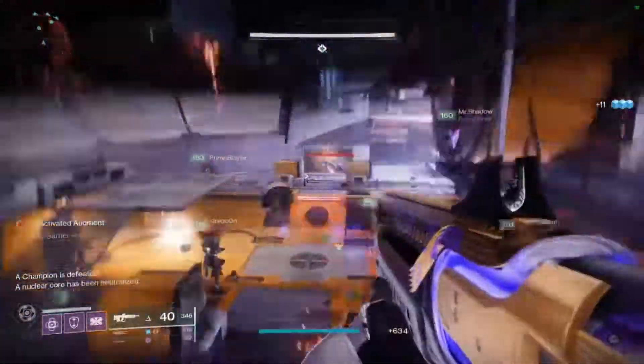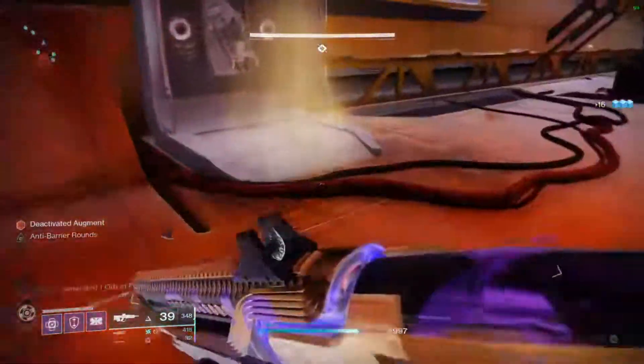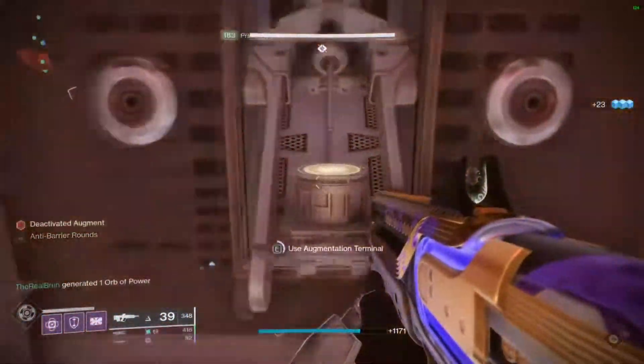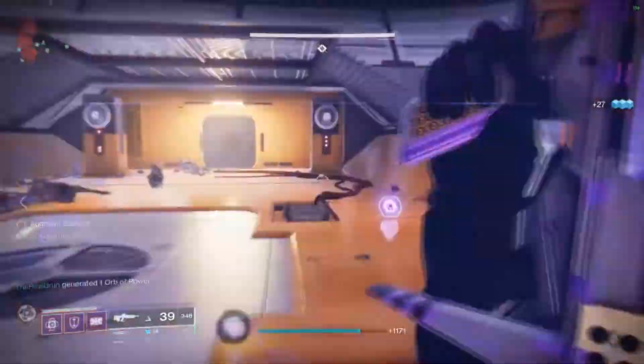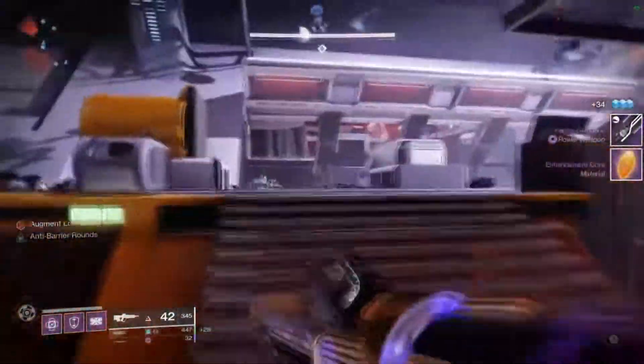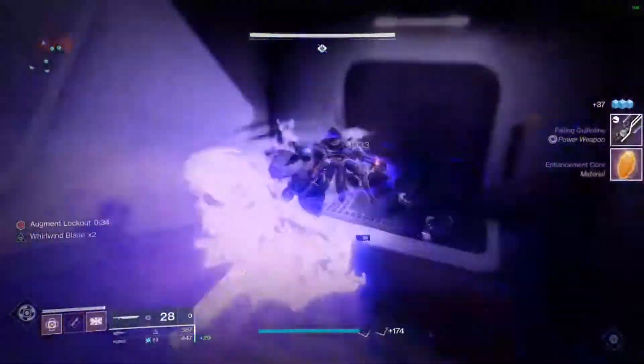Grenade Launchers — it's not the heavy ones, it's the special ammo ones. The hold-and-release detonation function is being discarded. So instead of you having to hold the trigger down and let go when it's near the enemy, it will now auto-detonate when it reaches the target.